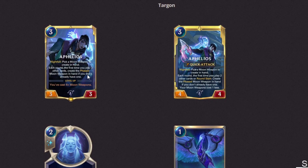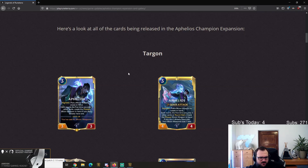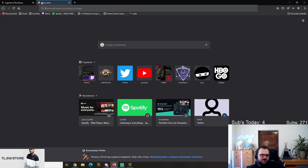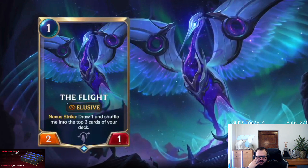Pick a moon weapon. They make it a bit bigger. Pick a moon weapon to create it, create in hand. Let's check with Twitter first. The Flight - elusive, one mana, targon, draw one and shuffle me into the top three parts of your deck. I'm thinking TF targon with elusive, right? Like sometimes you could hold on attacking against specific decks, and when your TF is down on the board, flip you in one turn easily with this.